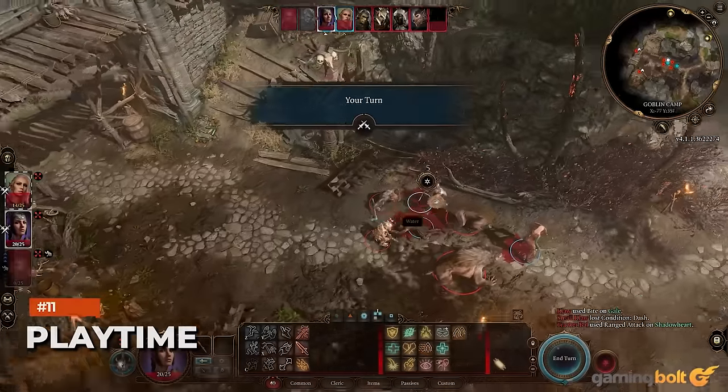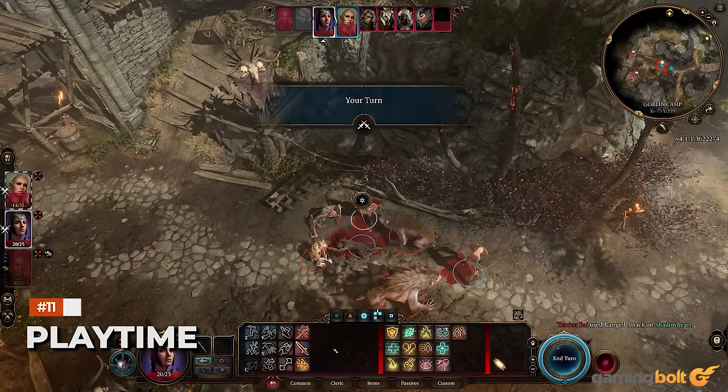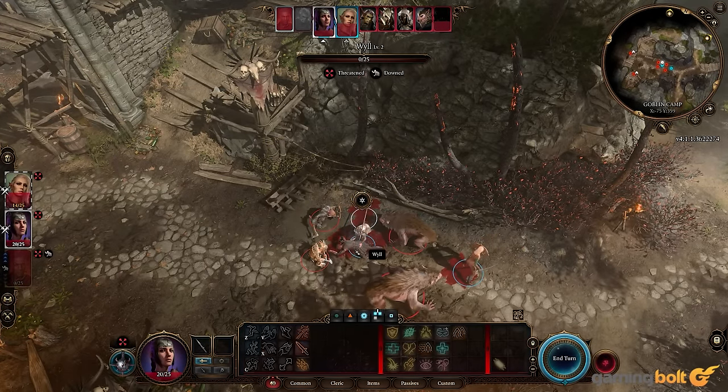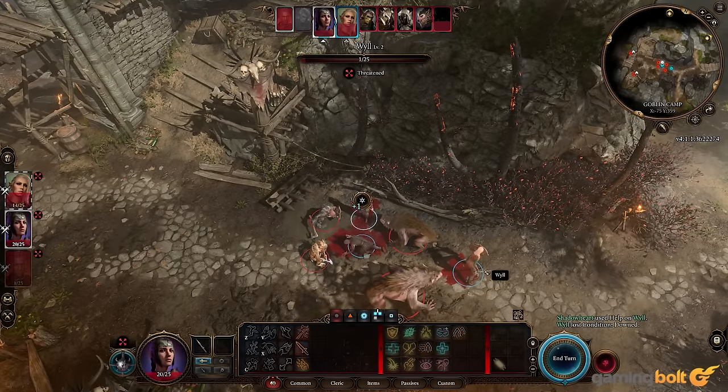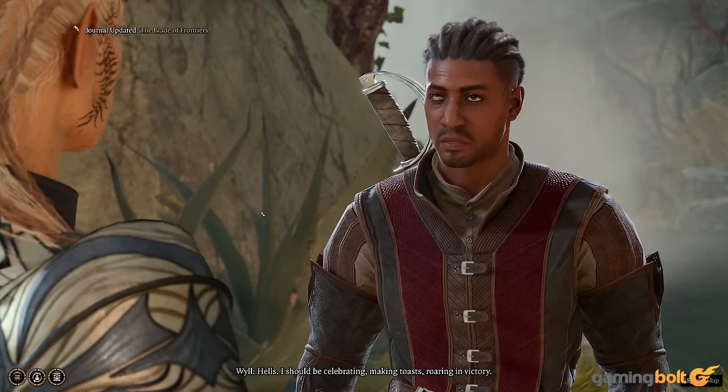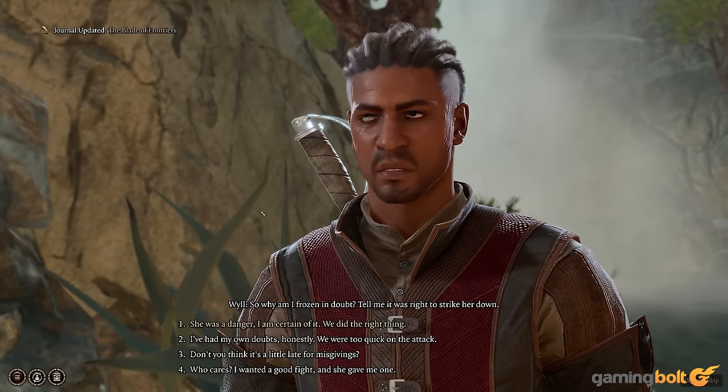A typical playthrough can take about 75 to 100 hours if you focus on the campaign, and about 200 hours if you try to do everything. However, given the sheer range of classes and choices, you can easily spend even more than that. There are also multiple endings, with your decisions manifesting differently upon completing the game.